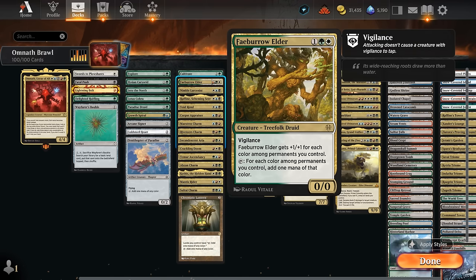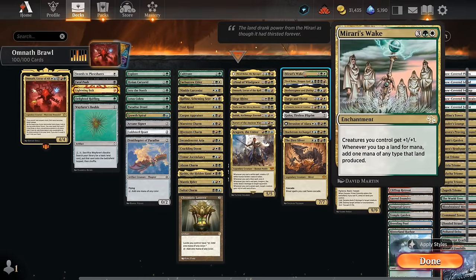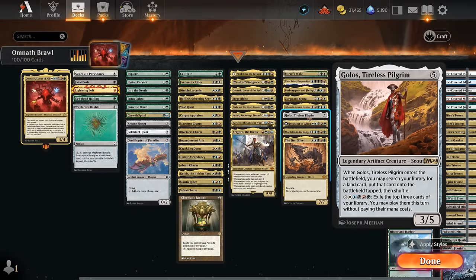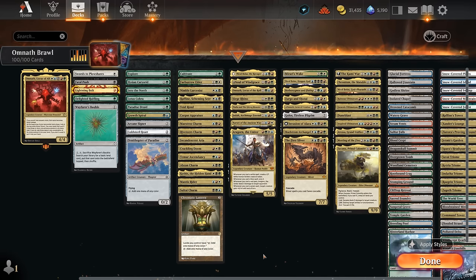Faeburrow Elder is a two-color card so it won't trigger Omnath making extra mana, but it is very good alongside Omnath as Faeburrow will turn into a 5/5 with vigilance tapping for 5 mana, giving us a lot of extra mana to work with. At 5 mana, Mirari's Wake is another two-color card but it does double our mana from our lands, making it easier to cast expensive spells and replay our commander if it gets answered. Golos is very powerful in any multi-color deck, especially when it can get our World Tree to fix our colors.